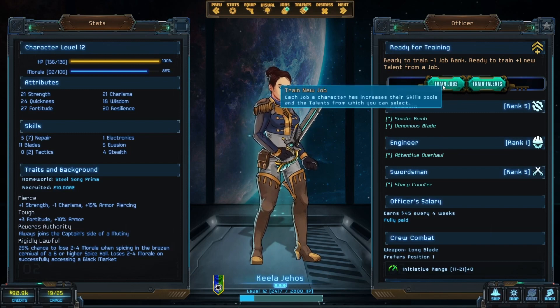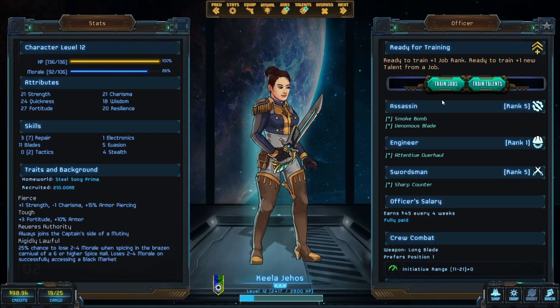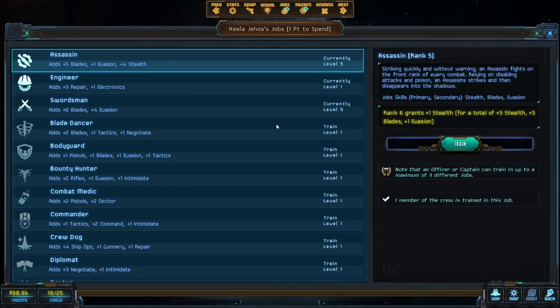Let's look at our characters. We can level Valencia up — she's our old swordsman — give her Sharp Counter. She's never going to see fighting, or at least she shouldn't. Except in hard mode, where she was forced to fight. I tried hard mode once — I'm probably never going to try that again. That was difficult. Hard mode was less than fun.